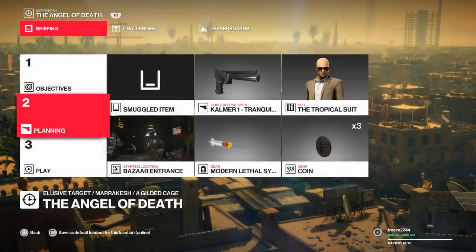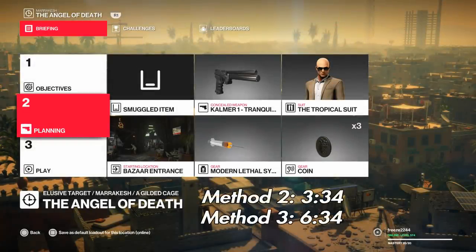My name is MrFreeze2244 and this is Elusive Target number 16 in Hitman 2. We're going to be doing three methods for this Legacy Elusive Target. The first method involves the tranquilizer and the lethal syringe. The second method is the electrocution phone. And the third method is for people that have mastery level 1 on Marrakesh.